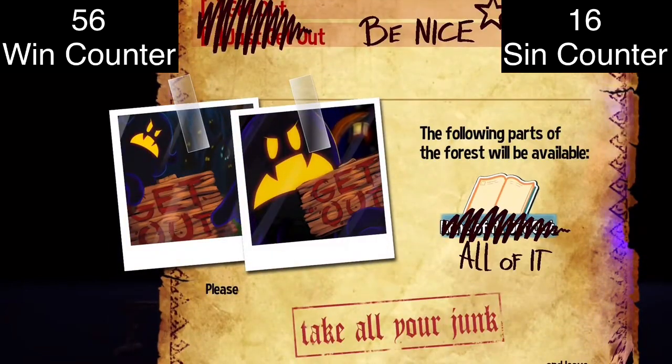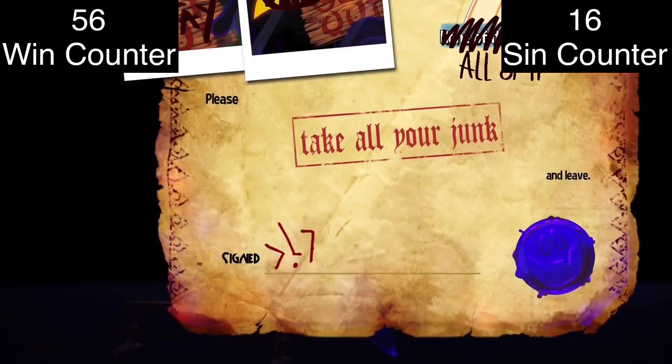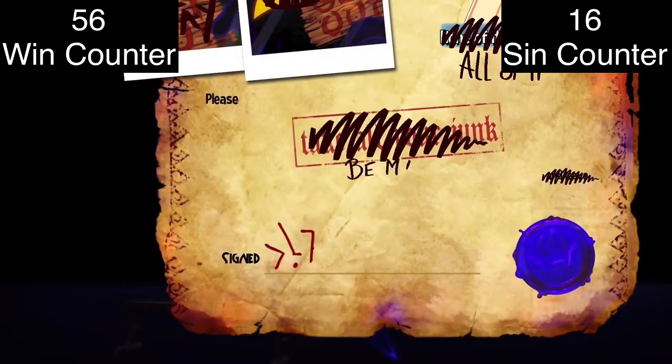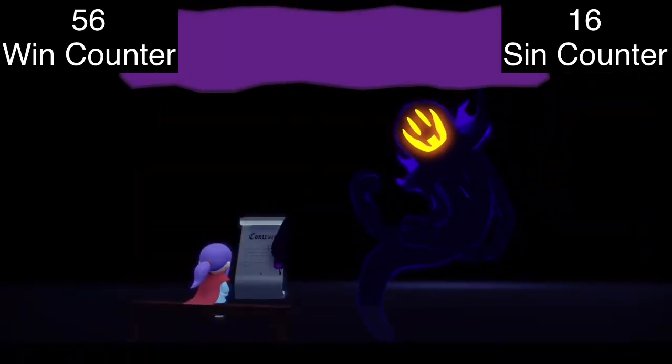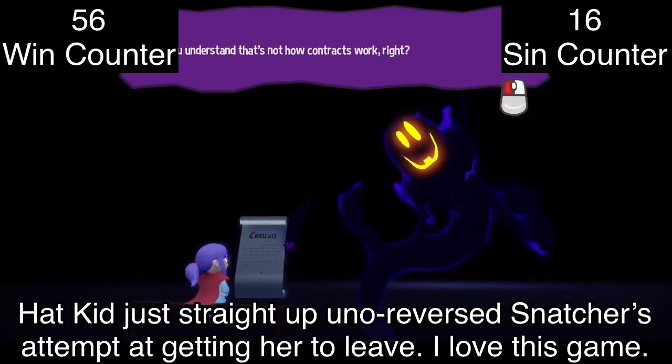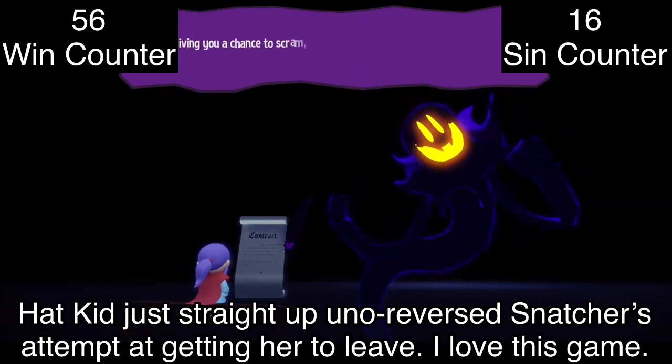Hat Kid straight-up Uno Reverses Snatcher's attempted eviction. I love this game.